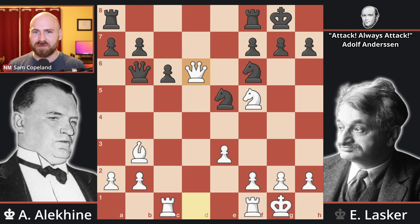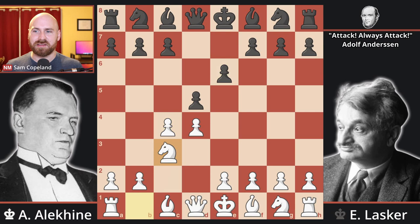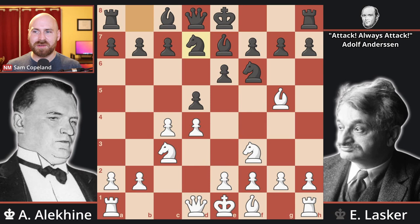Alekhine opens the game with pawn d4, and Lasker responds with d5, and we get a Queen's Gambit. Both players are going to play in natural, theoretical ways that are still approved today. Pawn e6, knight c3, knight f6, knight f3, bishop e7, bishop g5, knight b to d7, e3, castles, and rook c1.